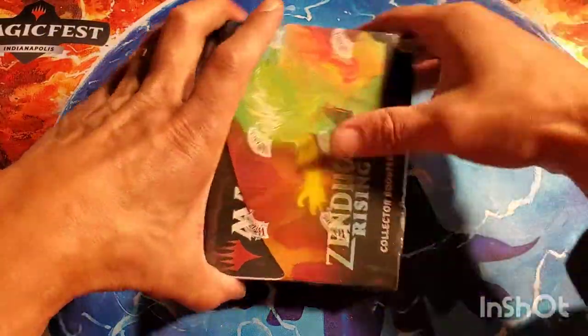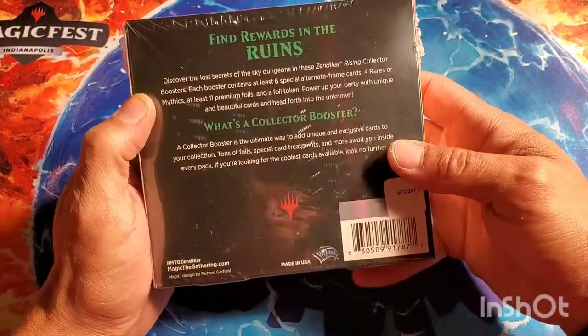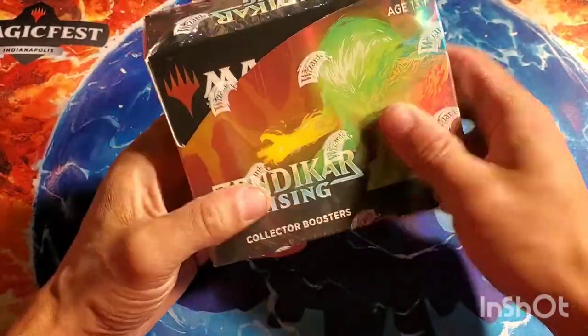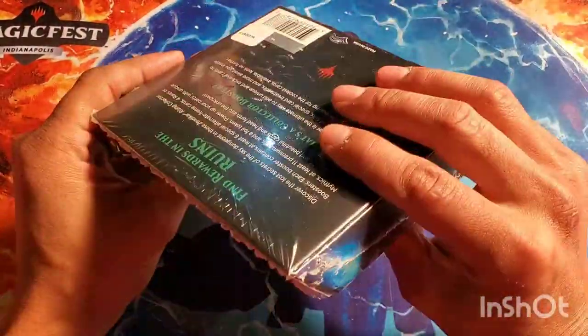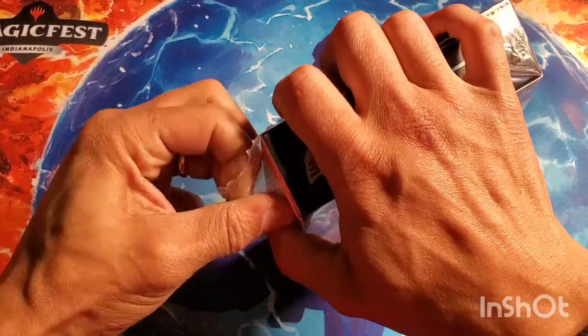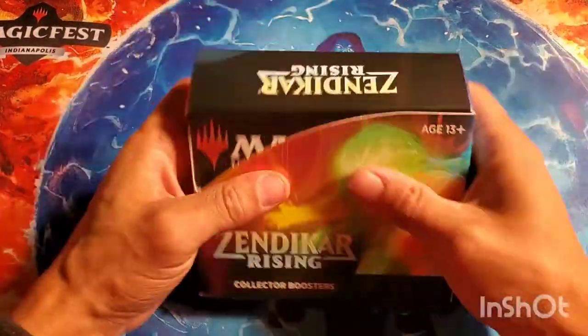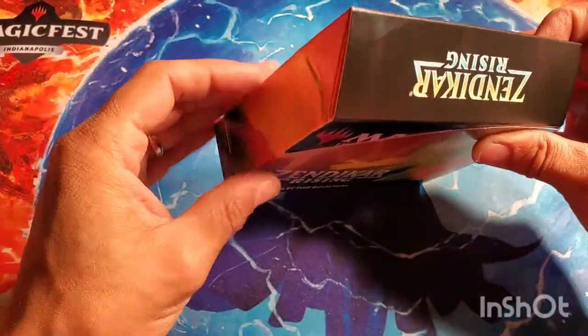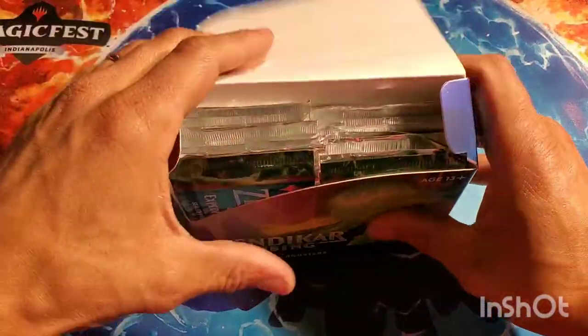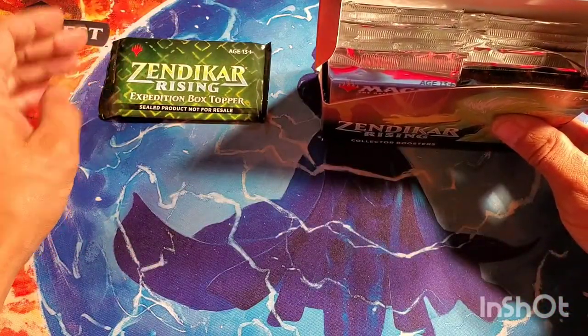I got packing peanuts which I'm completely out of — wow. This box ended up being a lot smaller than I thought. It's got some weird little marks on it but I don't care, and there's the Wizards logo on the front. Here we go, I'm gonna crack into this thing — wish me luck. Maybe get some Scalding Tarn. And there we go — we do get the expedition box topper.